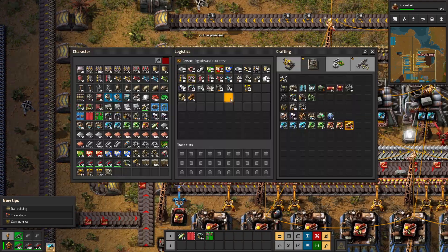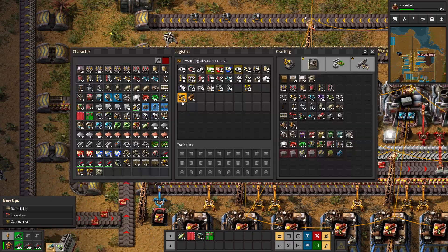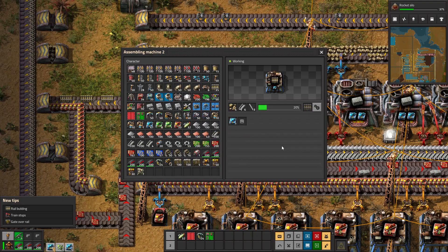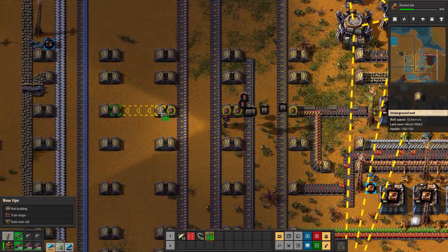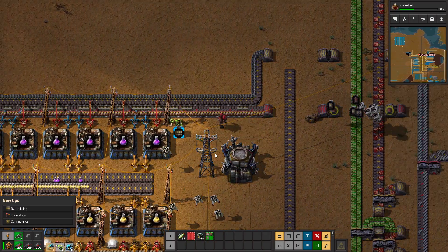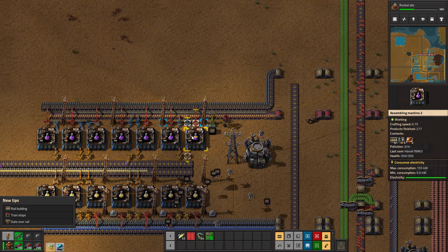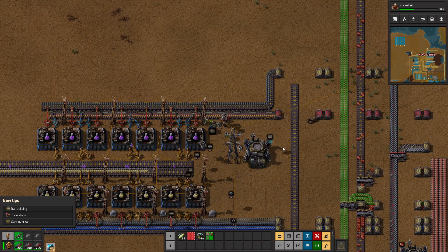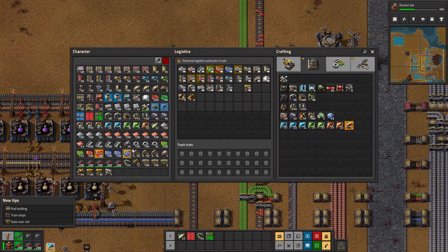Let's swap these out for stack inserters, and upgrade this line all the way across. Now we're talking - these should all be making purple science, which was our slow point. I didn't even notice that wasn't an issue because we had so many other issues to deal with first. But now that we fixed those, we find another one.